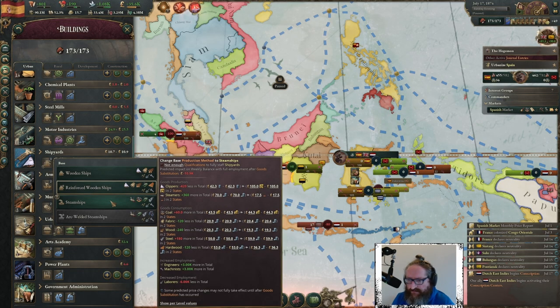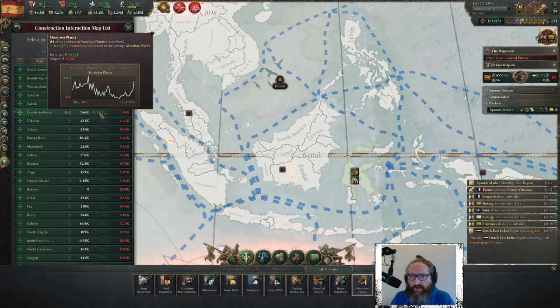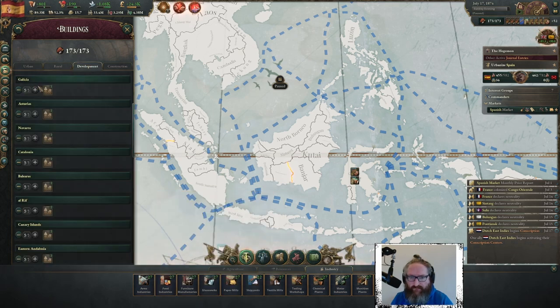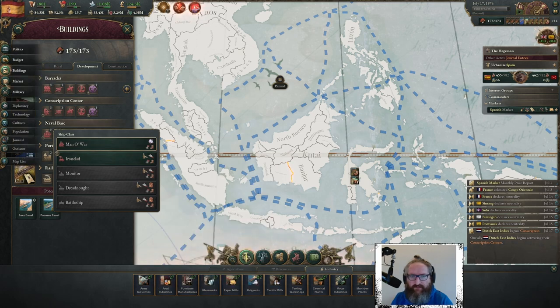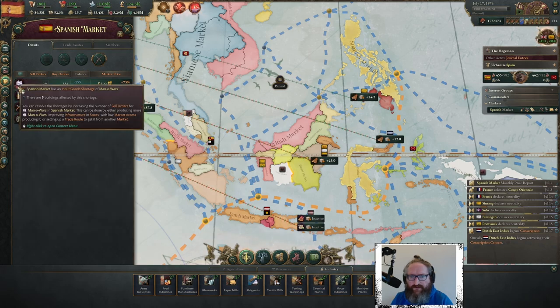Go to steamships — this would reduce our clipper fleet and increase our steamers, increasing coal consumption, reducing fabric and wood, and would increase steel while reducing hardwood. We need more munitions — big push on efficiency. We still have rifles — fighting rifles. From a naval development point of view: cargo ships, naval bases, then ironclads. I don't think we're ready for ironclads yet because we don't have a guaranteed supply. Looking at the market — we have a shortage of men-of-war.